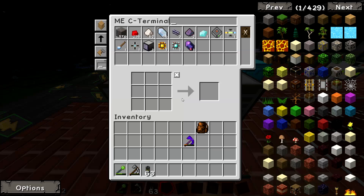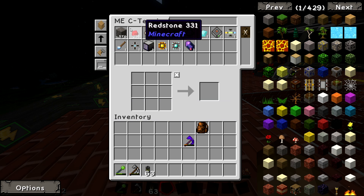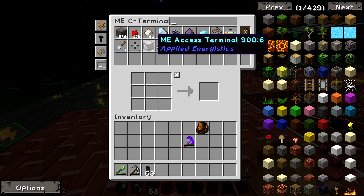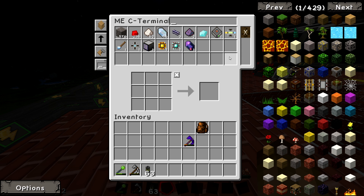One thing to quickly point out: the ME Terminal — you won't be able to access it if it doesn't have any power. So if I smash this cable out here and the power drained out, I wouldn't be able to get any of these items out. Now you won't lose them, but you won't be able to get to them — so make sure you've always got a power source for it. If your power generators are in your ME network and you run out of power, you're going to be a bit screwed.